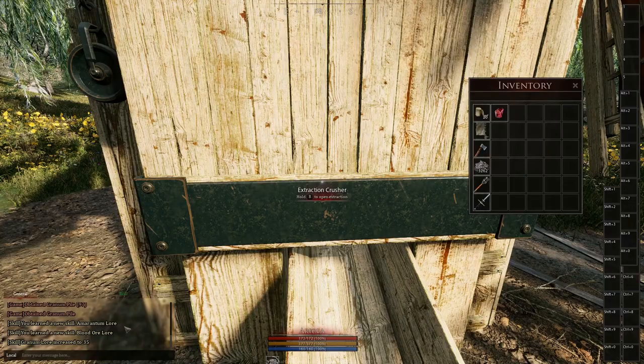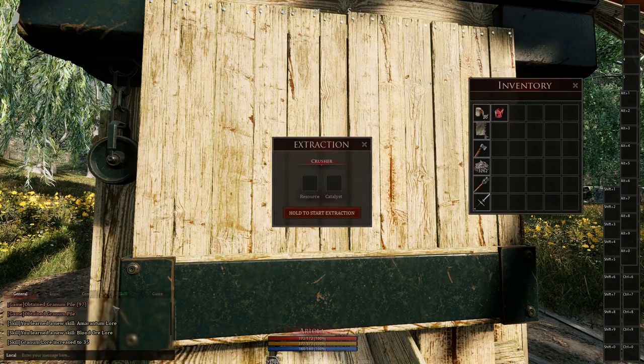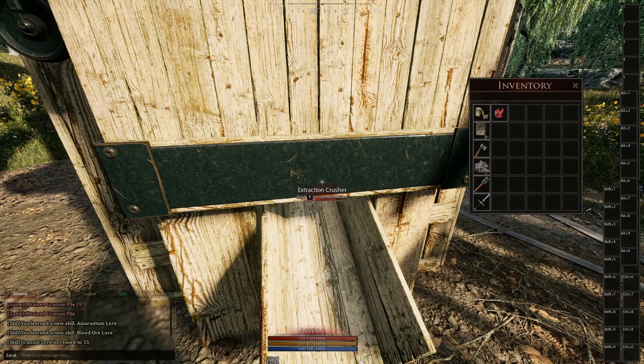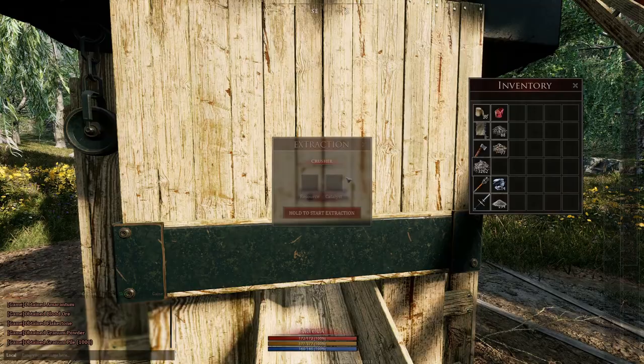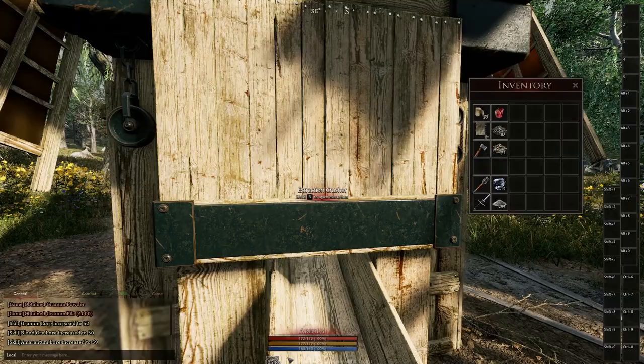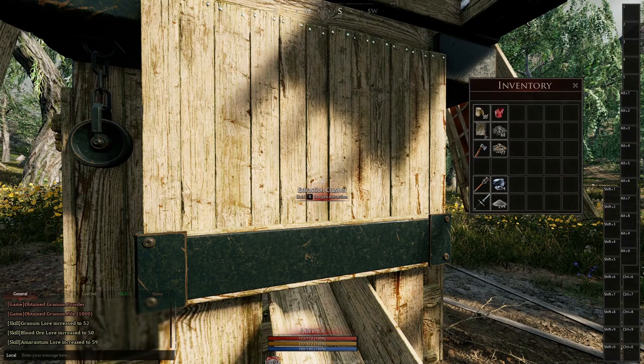If you put another stack into it while it isn't finished yet, it won't work. The extraction takes some time. Depending on how much material you put into the building, it takes a different time to process. In this case it's over 100 seconds, and it was only 3000 resources.